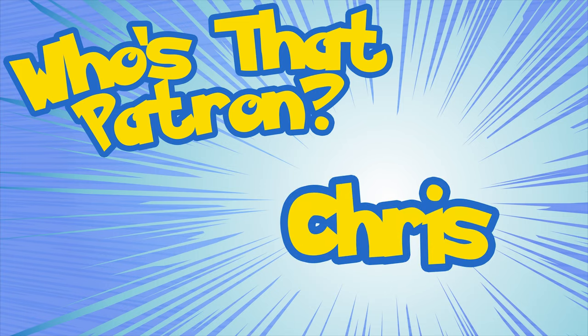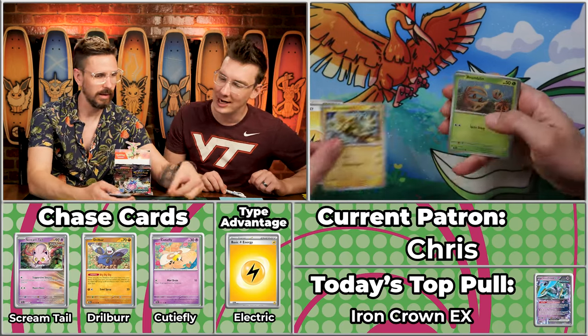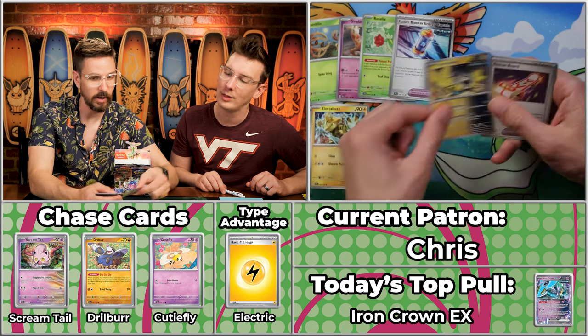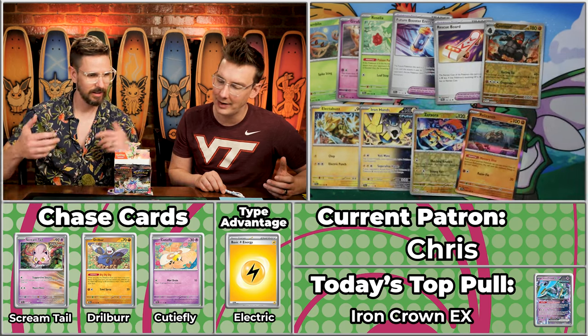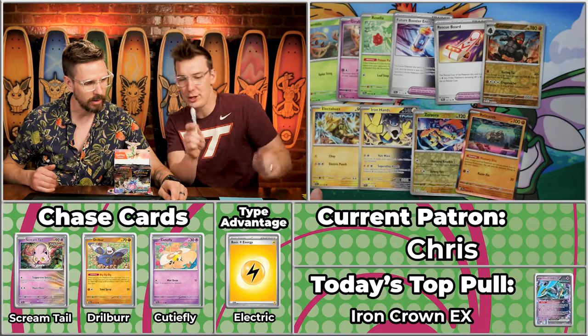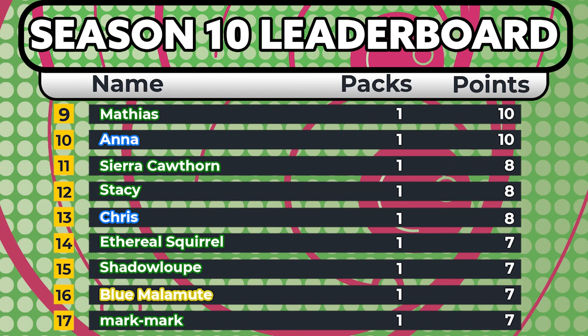Next up is Chris for Team Water, coming off a two-point and then a four-point season. Their best ever was 17 points back in season eight. Oh — the type advantage energy and an Electabuzz! Girafarig, Roselia, Future Booster, Ironhands, Rescue Board, Colossal will not score, Zero Aura will score, and the Relicant. This has been the most electric pack we've had all day! One, two, three, four times two is eight — an eight-point pack for Team Water. Three electric cards in one pack, all getting the type advantage.